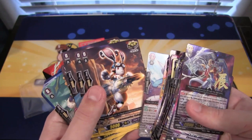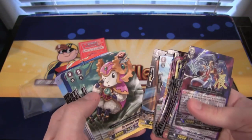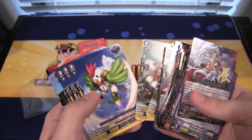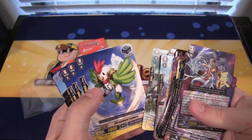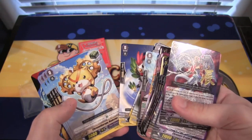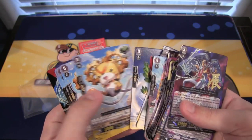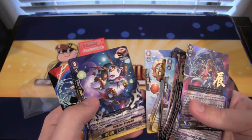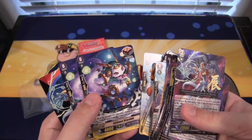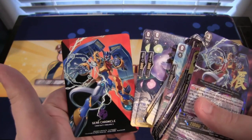Then of course we have our trigger cards. The critical trigger is Chrono Volley Rabbit — four of those. Chrono Dose Sheep is the draw trigger — two of them. Chrono Timer Leghorn is a stand trigger — four of those. The heal trigger is Chrono Therapy Hamster — four of those. And then two more draw triggers, Lucky Pot Draco Kid — two of them. And there's also a Gear Chronicle card at the end.